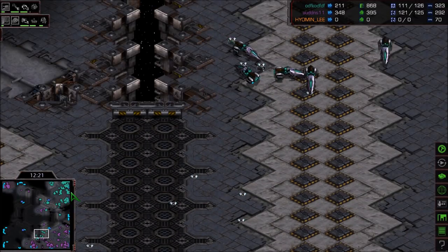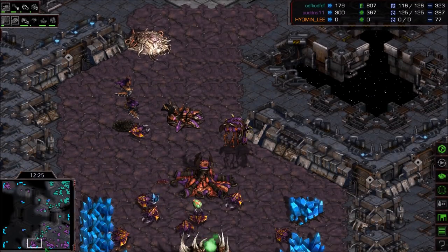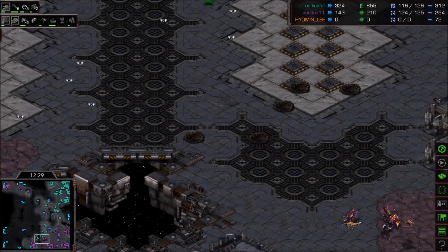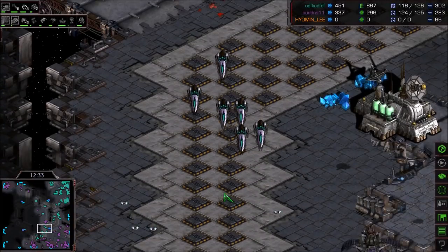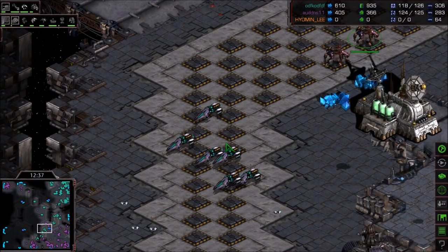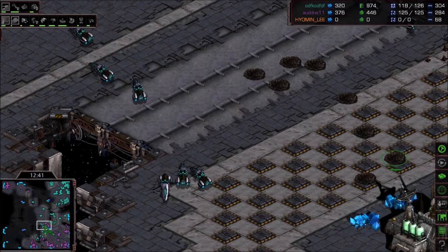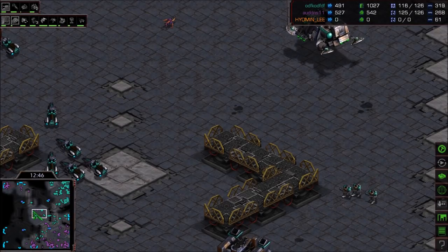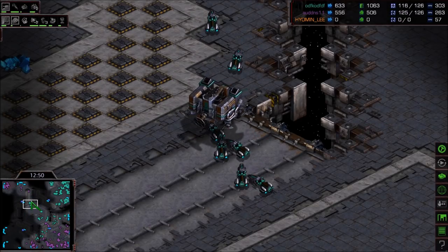A Sunken Colony is trying to defend the fourth base location. Spider Mines are actually engaging — wow, killing two of the Lurkers very nicely there. The other one's getting target-fired quickly before they can burrow. What a play by Flash, pushing into this fourth base location. Lurkers are burrowing themselves, trying to attack the burrowed Spider Mines — that is very interesting. This base is just getting obliterated, with a lot of dead drones.